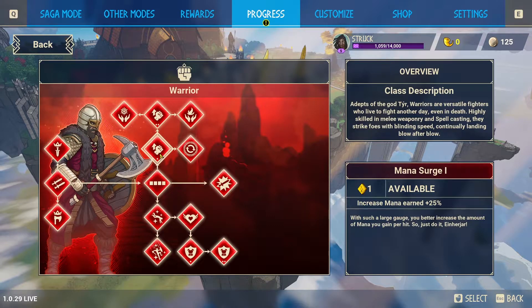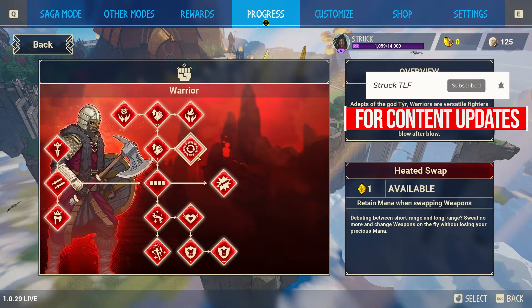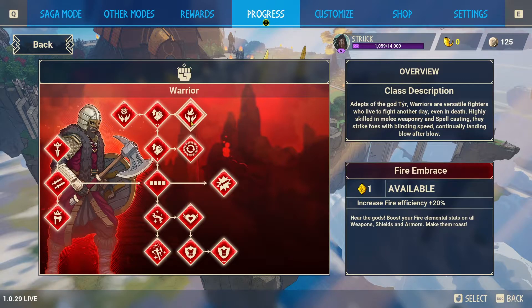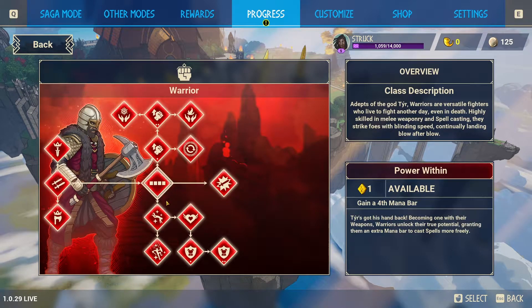On the upper side of the skill tree there is increased mana earned by 25%, retain mana when swapping weapons, increased mana earned by 50%, increase fire efficiency 20%, or increase ice efficiency by 20%.